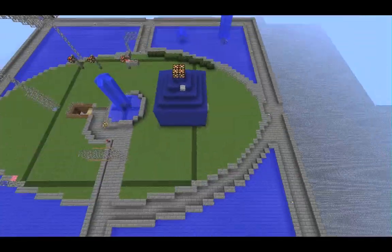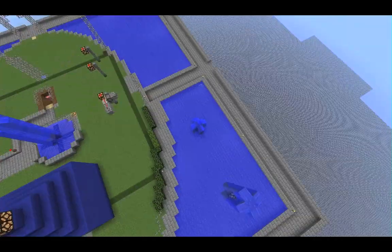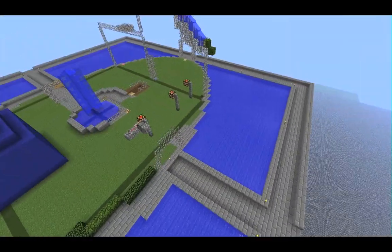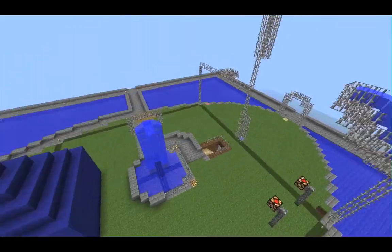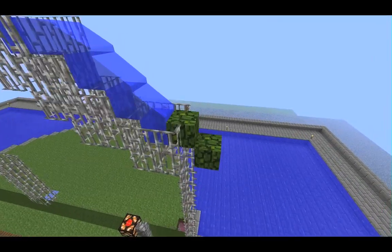I think the sunken path maybe needs to be one wider. In the areas we need to have some fountains, maybe a statue if you could do it. That whole area underneath also needs to be lit.